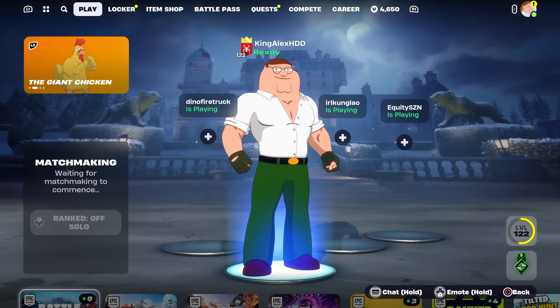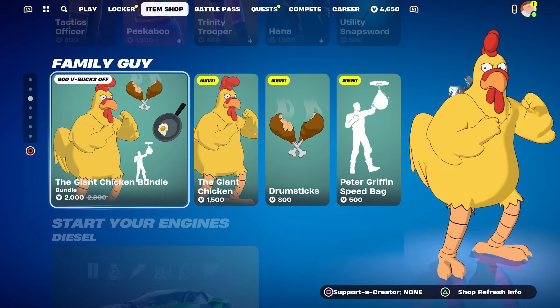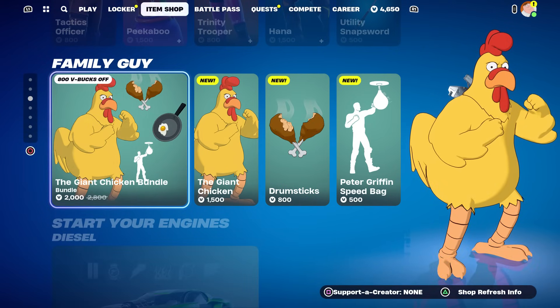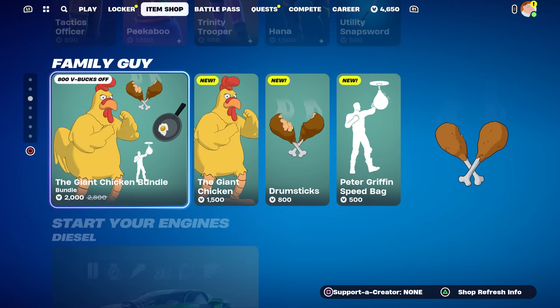Once we start up the battle royale, we're going to wait until the game begins. Make sure you hover to the skin that you want — that's exactly what we're going to do. We're just going to wait until it starts up.